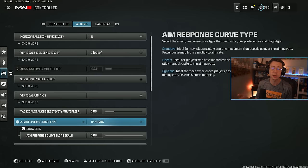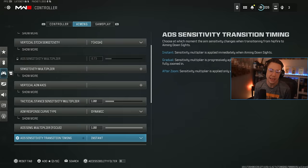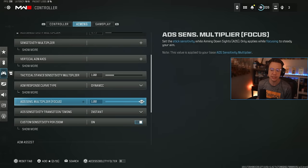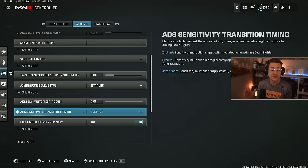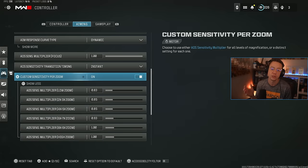Aim response curve type Dynamic is still the go-to pretty much across the board — this is what pretty much all the pros use currently as well. It just gives a snappy feeling to your right thumbstick and feels the most realistic relative to what you're doing on your thumbstick versus in-game. ADS multiplier focus I keep on one. I keep ADS sensitivity on Instant.